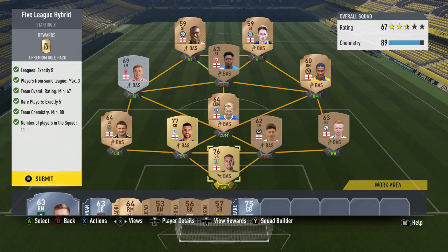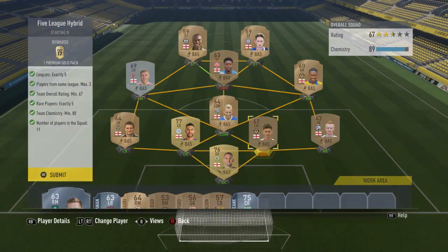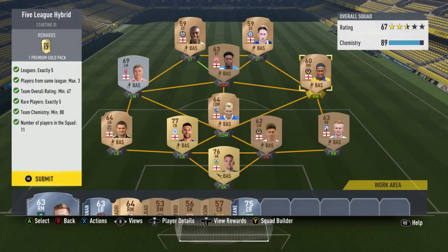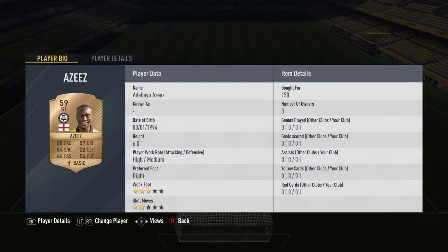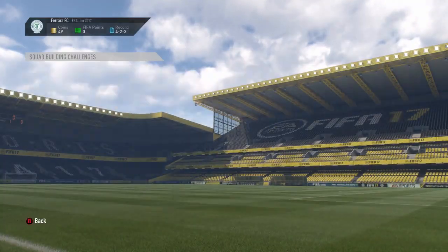The first SBC we did was the 5 League Hybrid, which rewards a premium gold pack worth 7.5k. We didn't want to spend more than 3,000-4,000 coins to guarantee profit. The cheapest Footbin option was about 4,500-5,000, but using a couple of gold players with bronzes brought the cost way down. In total, using first-owner untradables and cheap bids, we completed this for just 1,550 coins — an absolute bargain. Let's submit and claim the pack.